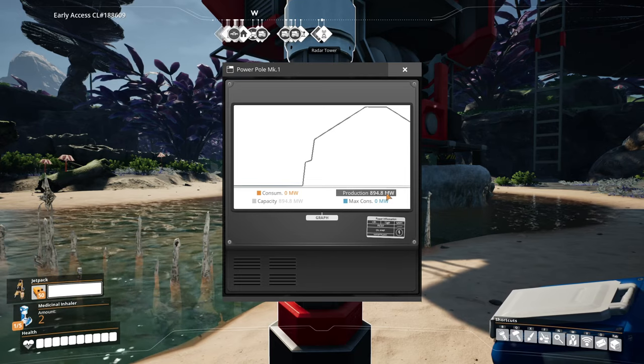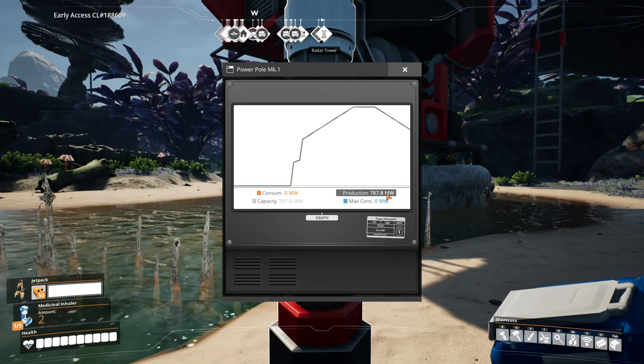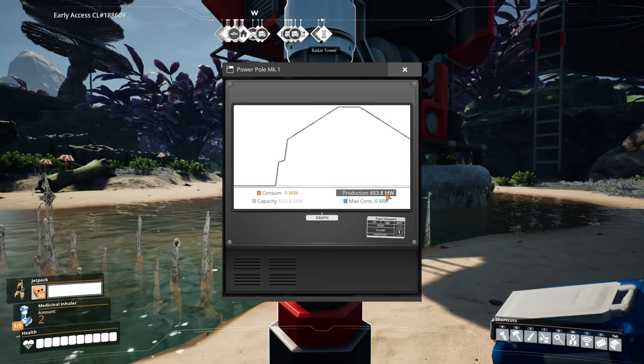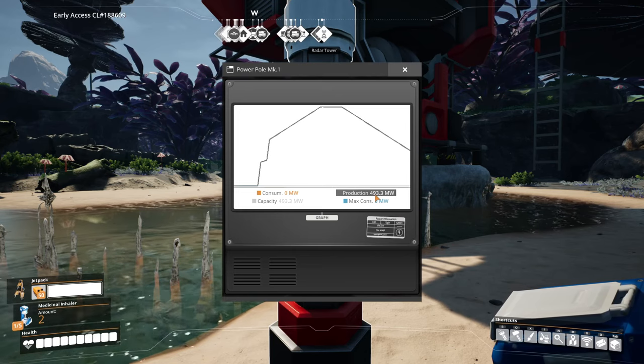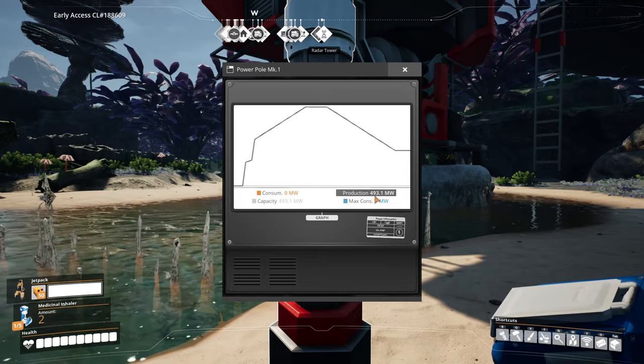So you don't have a very constant power supply. 600 megawatts is a lot of power — that is equal to like a proper small eight-coal-plant generator. But as you can see this is not a stable source. We've gone from 1,100 down to 493 megawatts.